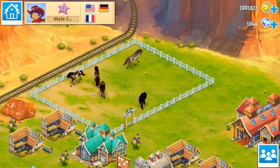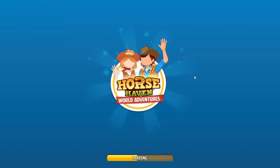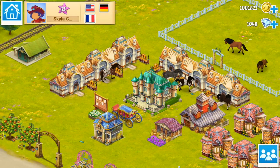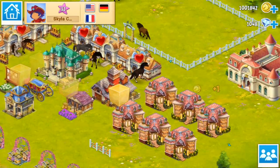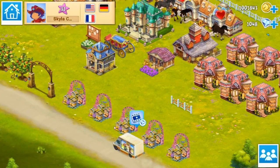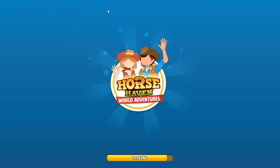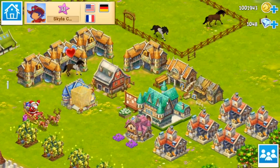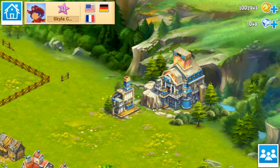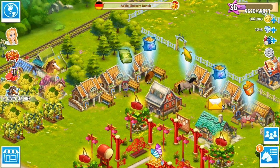Skyla was one of the people who just kind of drives by randomly and we decided to friend her. She's taking good care of her horses — they're all walking around. I love the flowers! We got a little bit of money and lots of corn. There's a beautiful lineup of beehives right down here with a little touch of flowers. She's also got things moving and grooving with her mines as well. Very nice to see Skyla's beautiful ranch and we'll try to visit more of your ranches too.